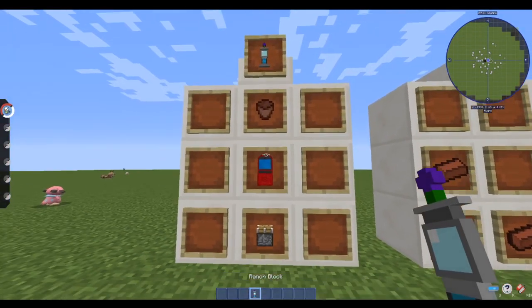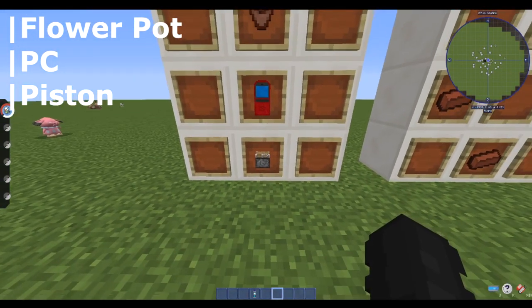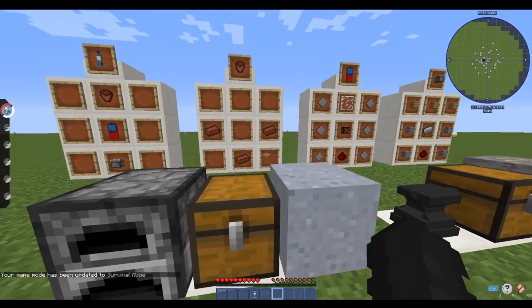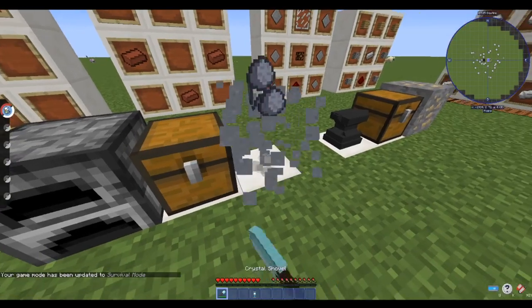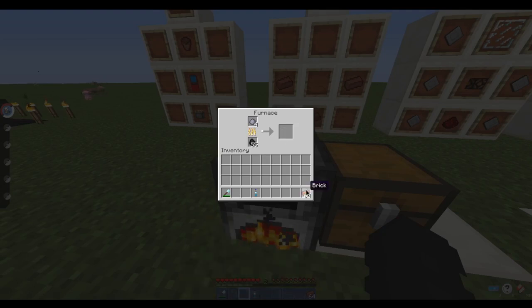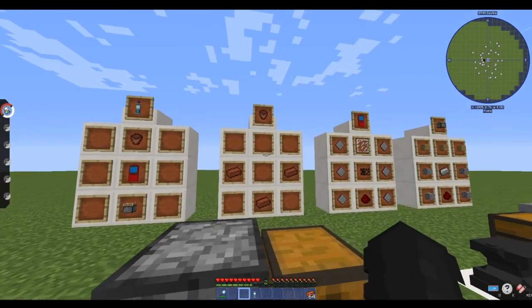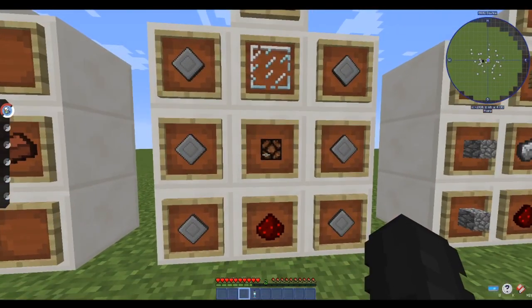First of all, with your breeding, you're going to want a ranch block. To craft a ranch block you're going to want a flower pot, a PC, and a piston. For a flower pot you're going to need three brick. You can obtain brick by simply getting a shovel and breaking clay — you get four clay, and each clay will transfer into one brick, so you'll get four brick out of one clay block, which is enough for a flower pot.